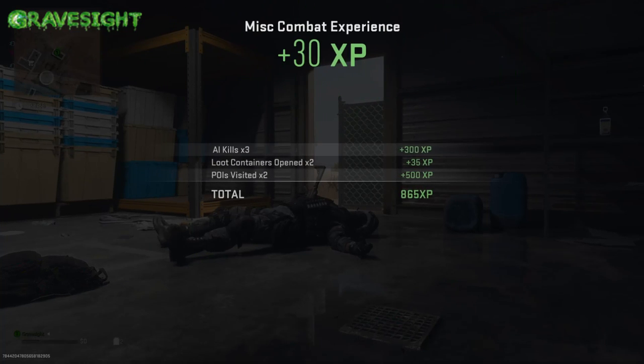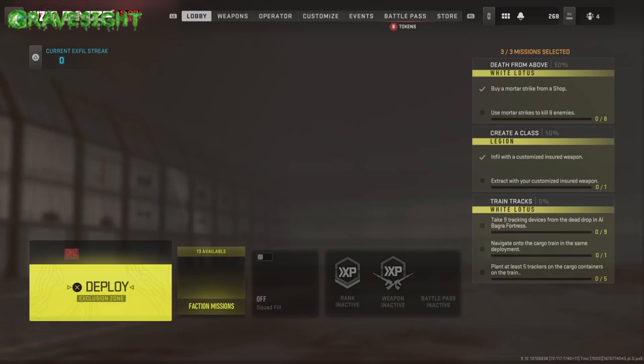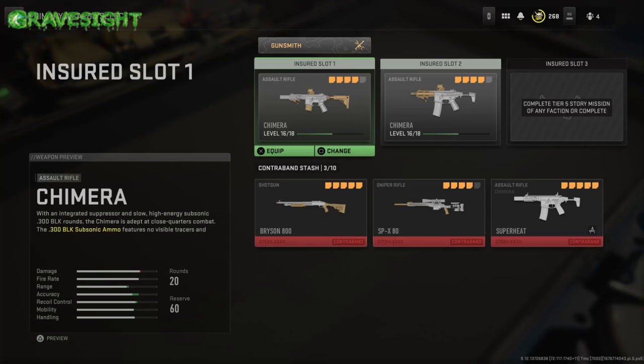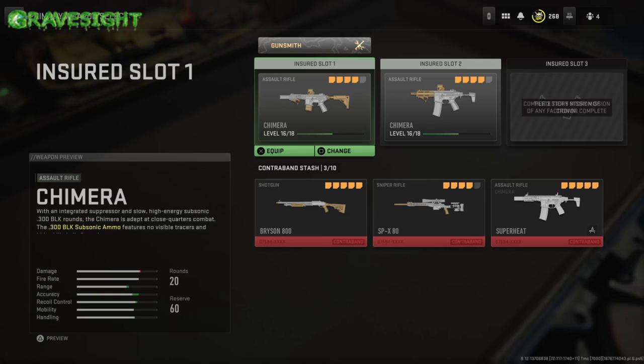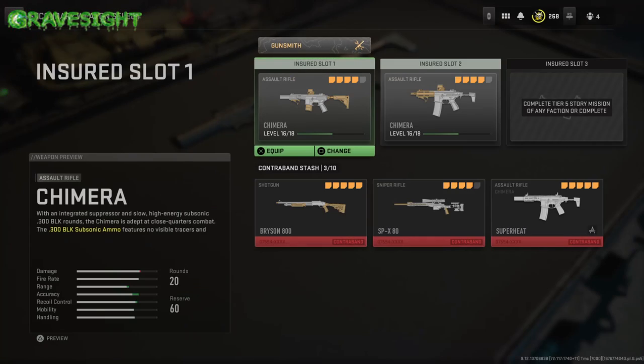Well, with this glitch right here, you guys are never going to lose your insured weapon again — at least for right now, until this glitch gets patched. So you can clearly see that I've died. Now watch this — we're going to go right back in. Choose a weapon, look right there — didn't lose either of my loadout weapons. All you guys have to do is make sure you put it in the second slot.